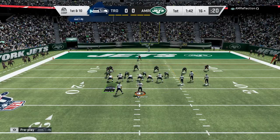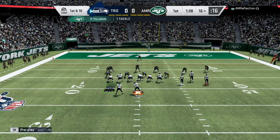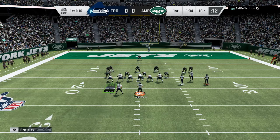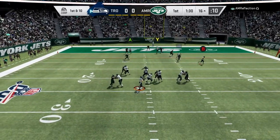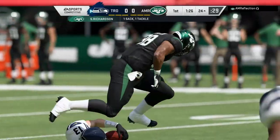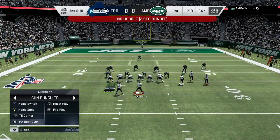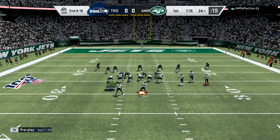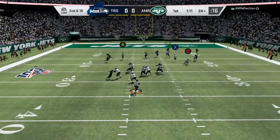In the red zone I like to run Tight End Corner. I'm usually looking for my X or Y receiver depending on whatever post or corner route gets open, sometimes my A receiver. I got jammed and couldn't throw anything. Now I know he's covering the field, so I put a crosser on Y and a corner next.